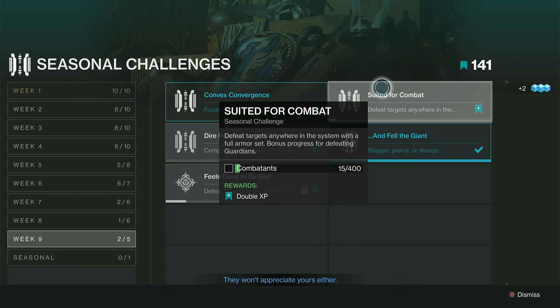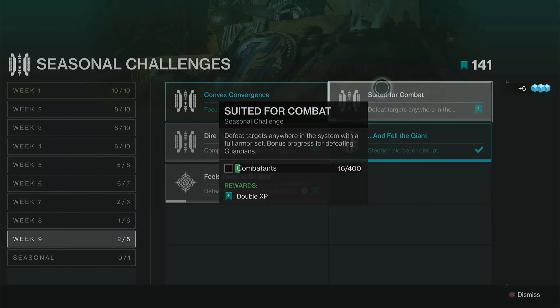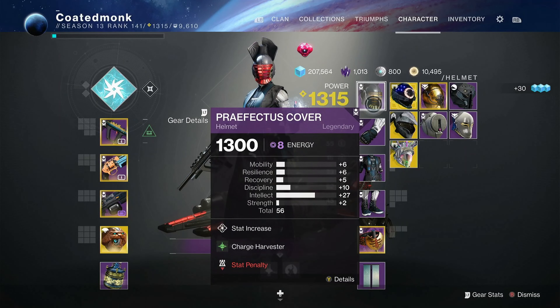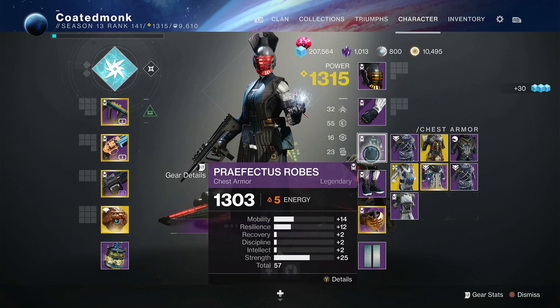Suited for Combat is one of the newer challenges here in week 9 of Season of the Chosen. To complete this challenge requires you to be in a full set of armor, and that armor must be from the current season. This season's armor is called the Praefectus.